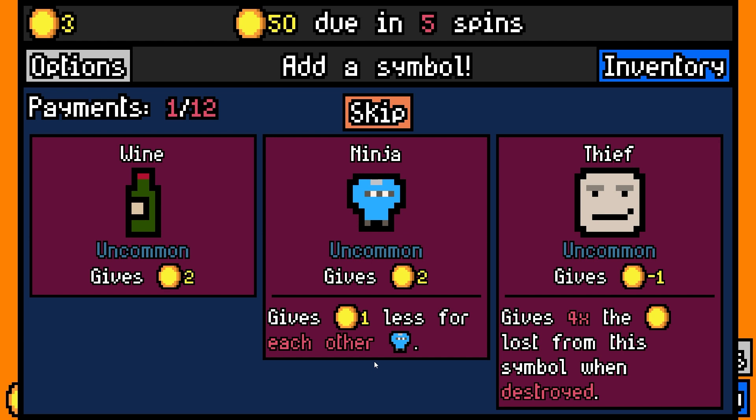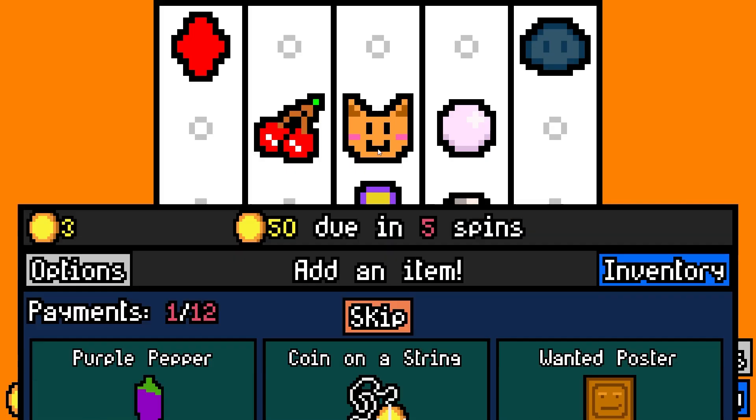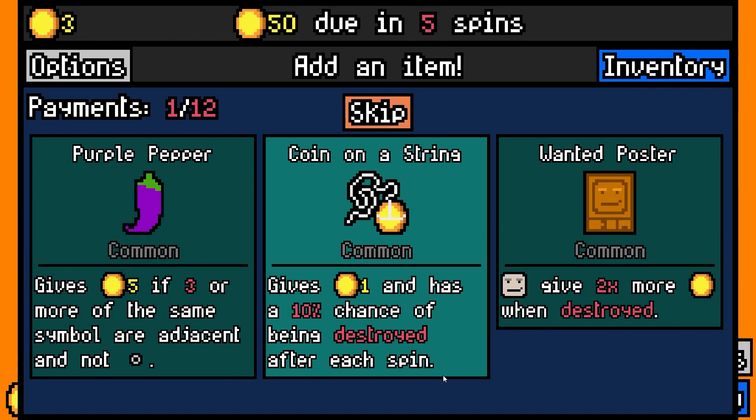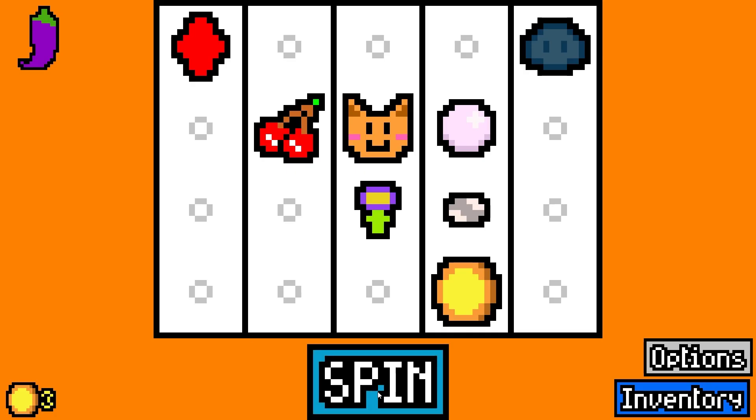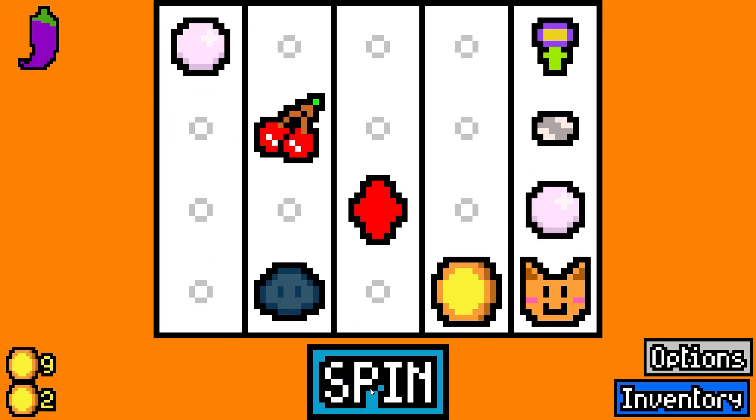Really wish there was a greater variety of starting symbols. It would be nice if it had, like, a Slay the Spire thing where depending on how far you get, you get a starting boost. Go purple pepper. Wanted poster would be really interesting, but I don't want to work towards it.